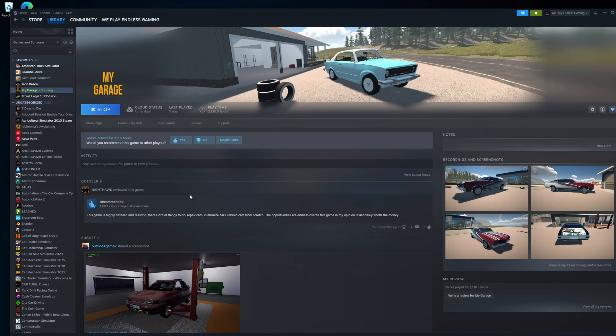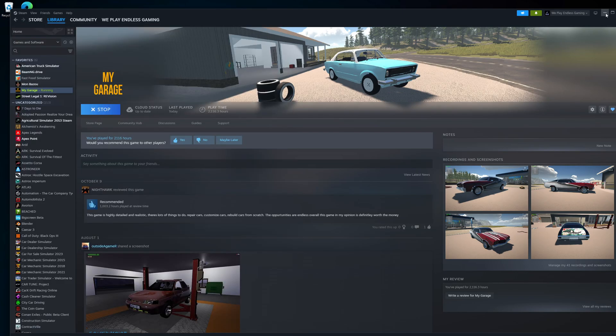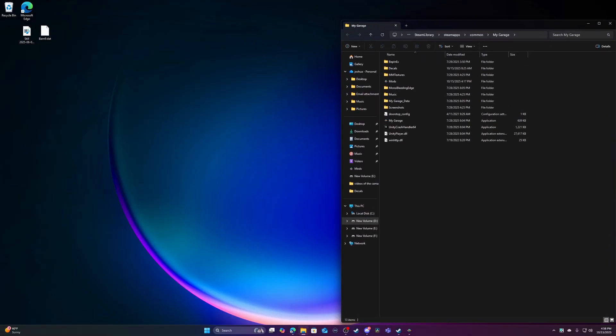You want to open up your Steam. Go up here, right-click, Manage, Browse Local Files. Now you can minimize that. That gets you where you need to be.